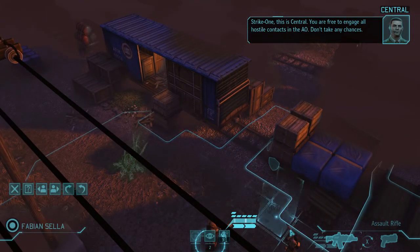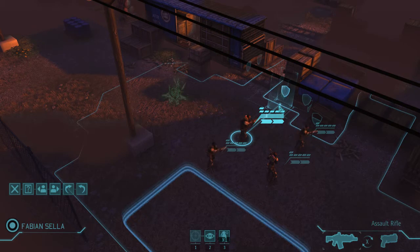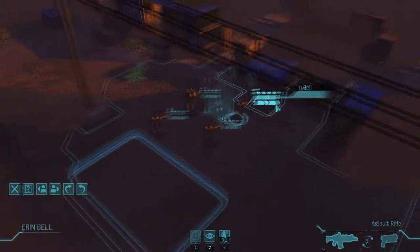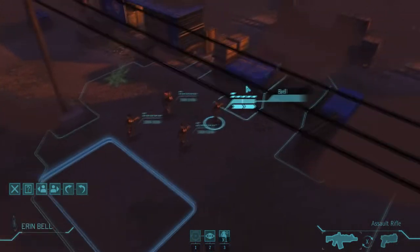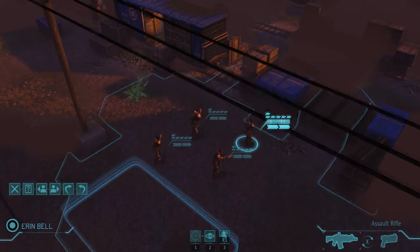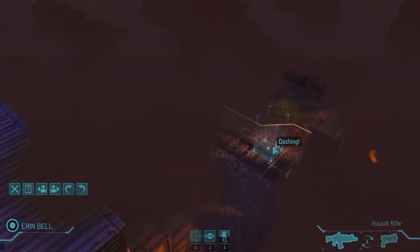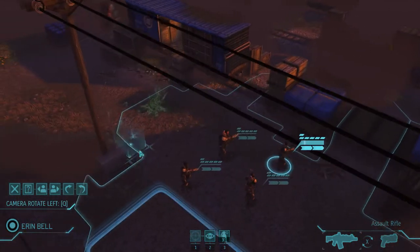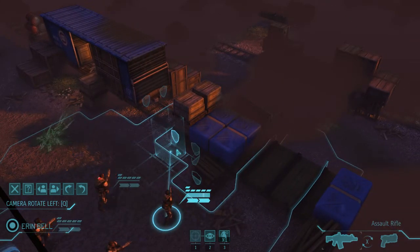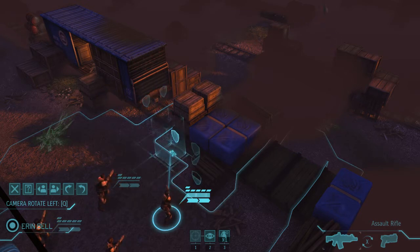Let's see the interface real quick. You have to realize that there is no fixed soldier rotation — press Tab on PC or L1/R1 on PlayStation to cycle through your soldiers. You have two action points to work with each turn. Moving into the blue area costs one action point, but dashing into the yellow area consumes all your action points. There are two types of cover: full cover gives 40 defense, and half cover gives 20 defense.